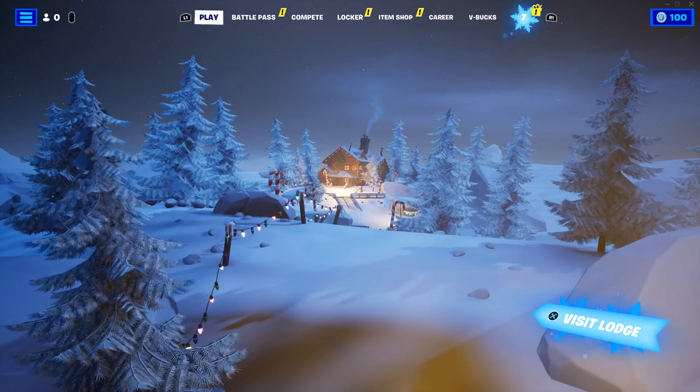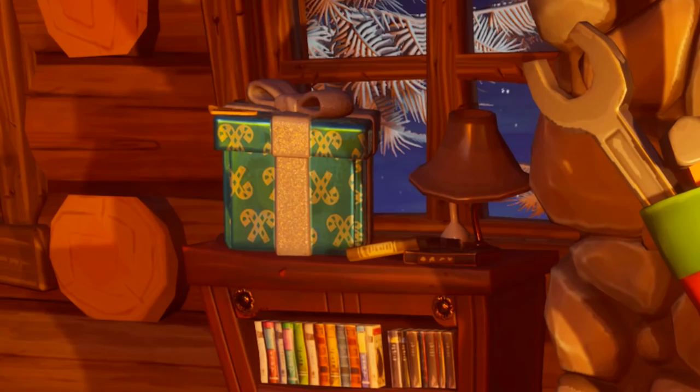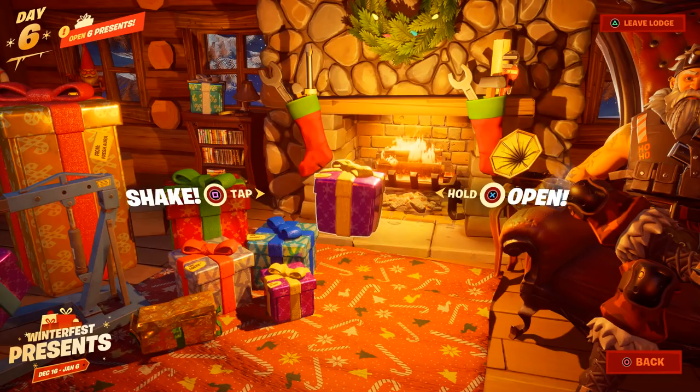For this, what you want to do is go over to the snowflake icon and from there click on visit lodge. From there, click on the pile of presents on the left and you want to open each and every single one of them, except the present that's on this wooden shelf.